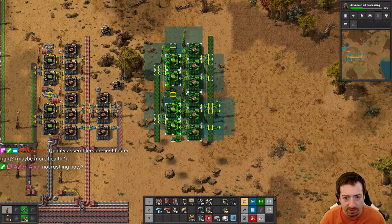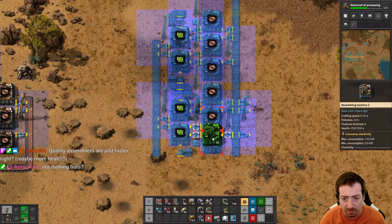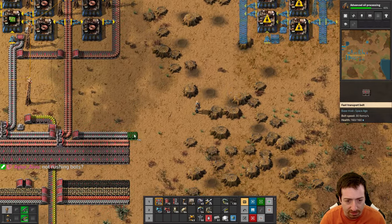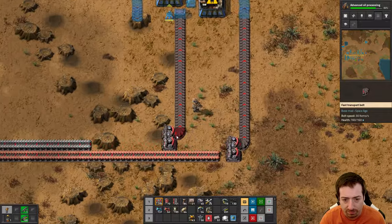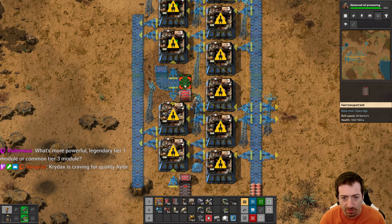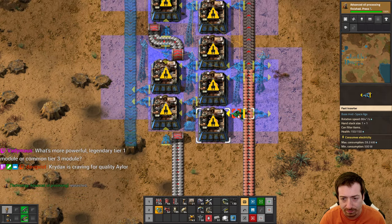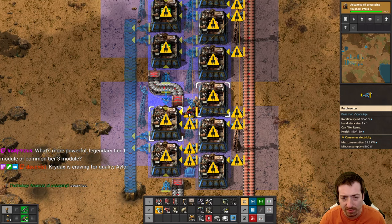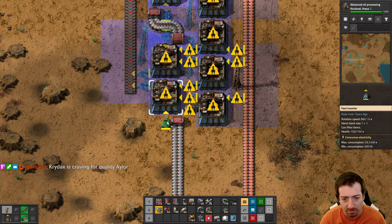I'm going to copy this and make a little baby module factory here. Let's get this rebuilt. The reason is because I will have enough extra red chips, but I will not have enough extra green chips. The relative cost of a module is mostly in the red chips, not the green chips. So why am I making so many extra green chips? I don't really know, but here we are - I've done it now.